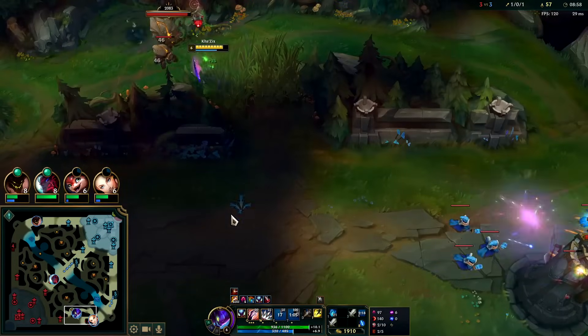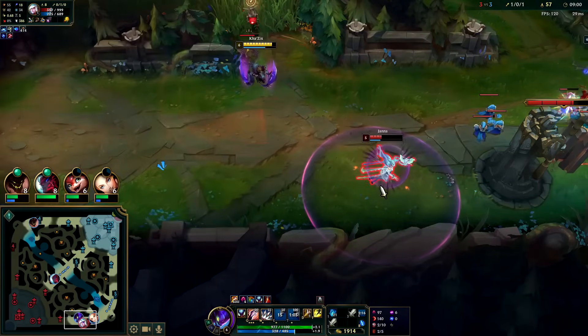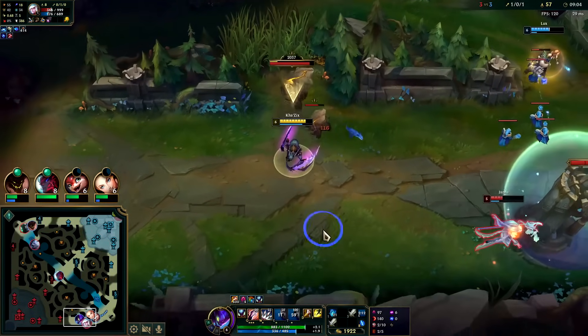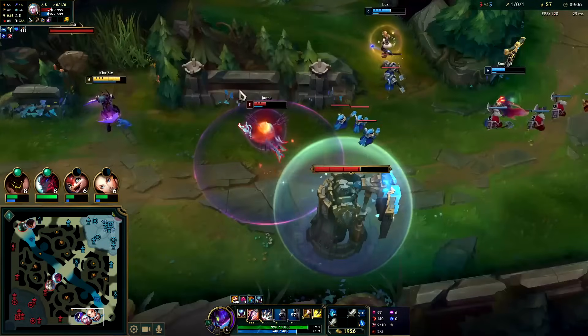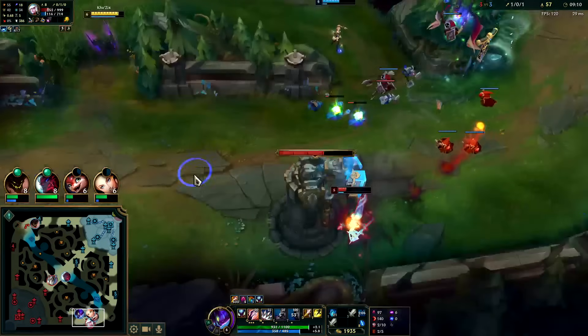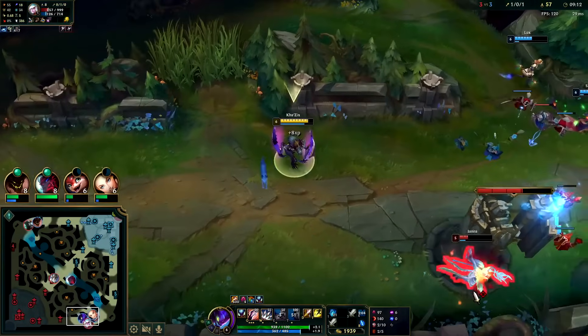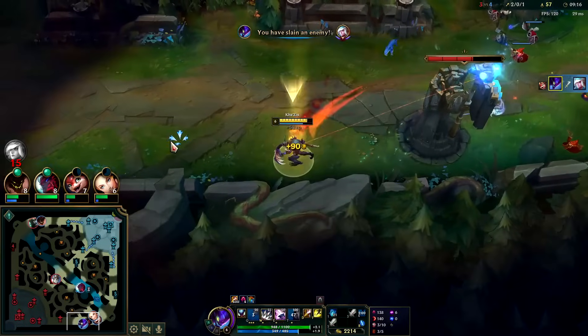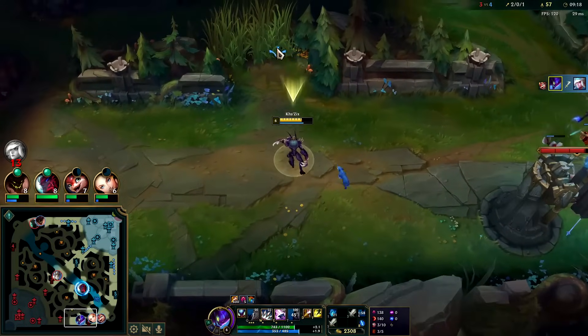I'm gonna flash forward if I need to. I just need to push the wave. I don't have my E — I used it to get over here. I thought she wouldn't be playing this close under turret. I'll just walk in, auto Q her. Janna R saved me some health, appreciate that.